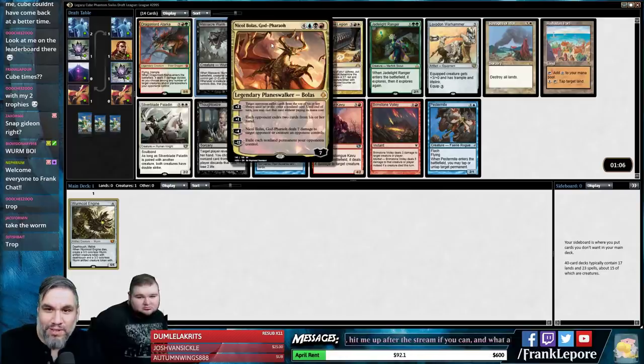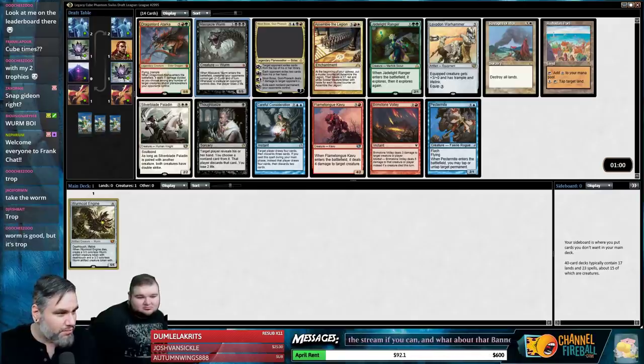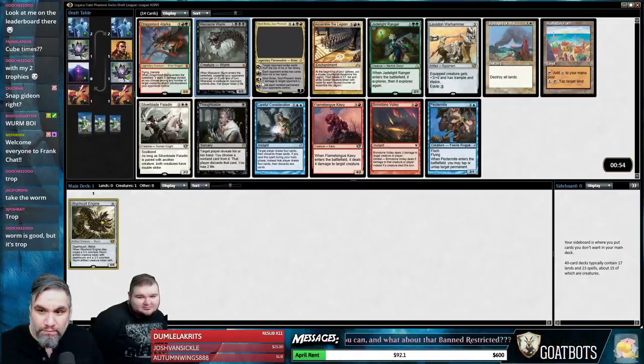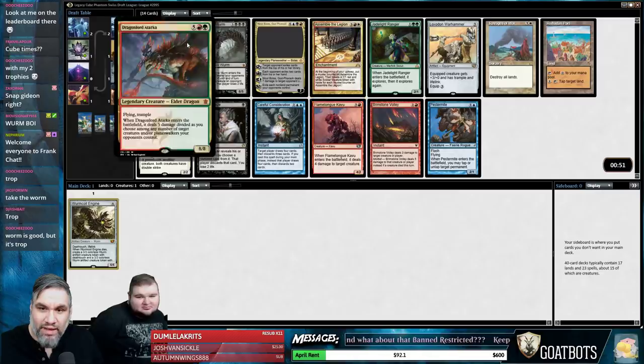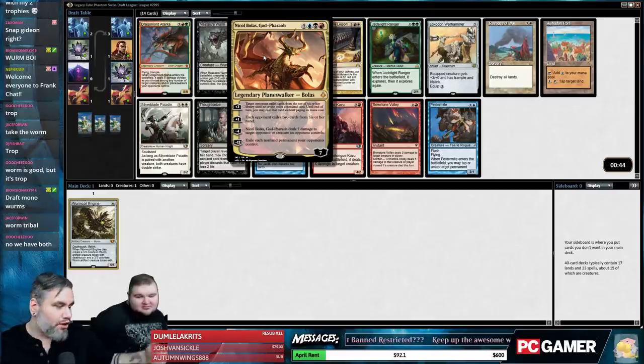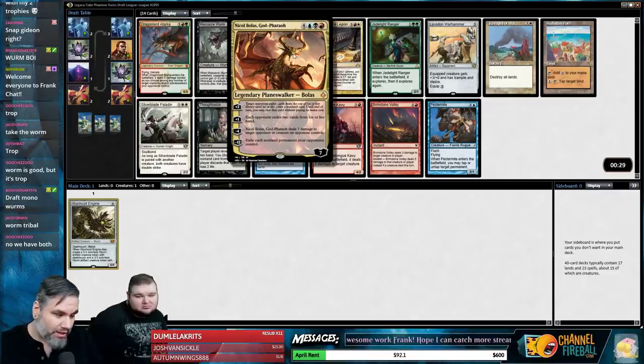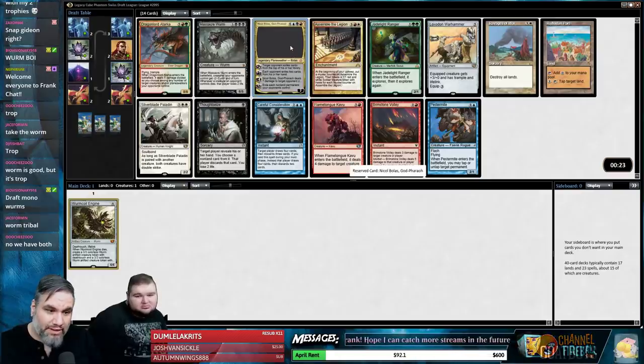Hey, we can get another Worm Boy! Oh, Nicol Bolas, God-Pharaoh — how do I pass that guy? Is that the only Nicol Bolas in this cube? Oh, they're both in here. I also like Flametongue Kavu and Dragon Lord Ojutai. The plus two is really good in cube — they reveal cards until you hit a non-land and then you get to play it for free. Plus one makes each opponent exile two cards from hand; minus four deals seven damage to a creature or player so you can literally just kill them. Minus twelve exiles all non-land permanents they control. I think it's this guy.